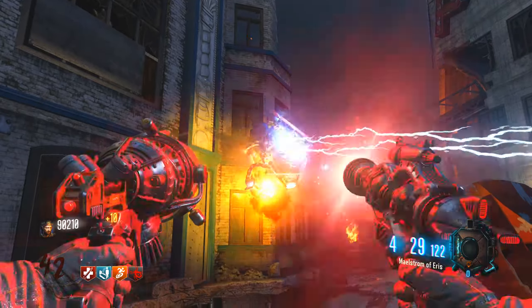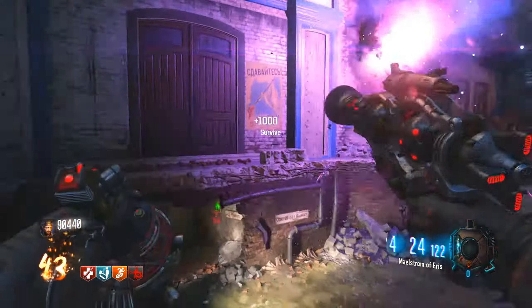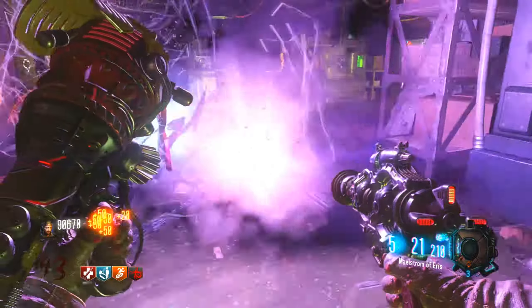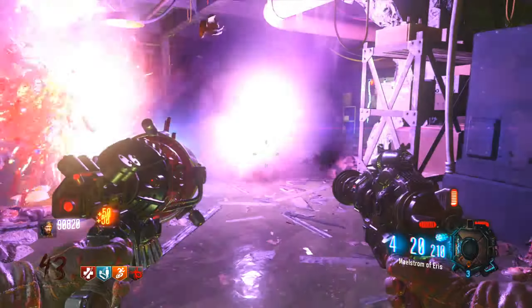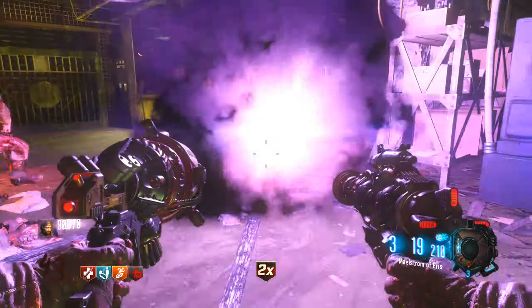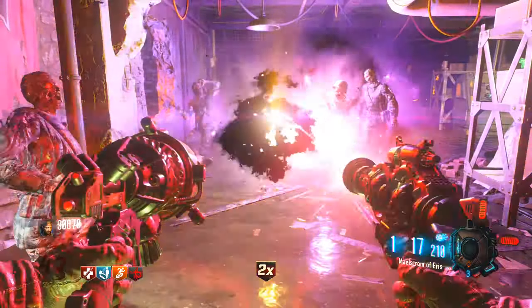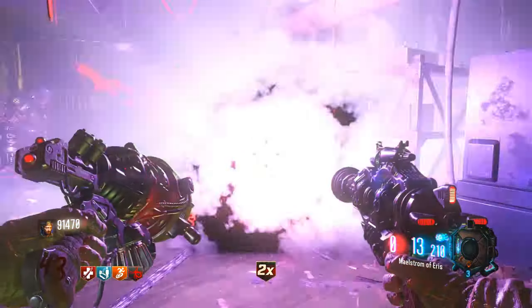This map is pretty hard for the Easter egg and quite claustrophobic — there aren't really any good places to train. But this room with both gates shut is absolutely insane. I've seen GregFPS upload a video about a training spot, but here you're not even wasting ammo because zombies just keep spawning constantly. I think this is the best spot on the map and I can't wait to get back to grinding high rounds.